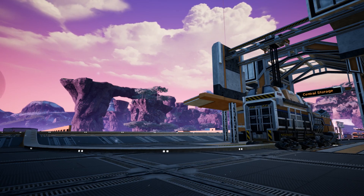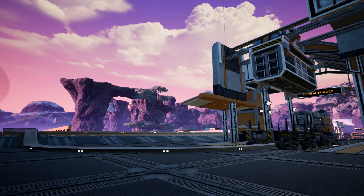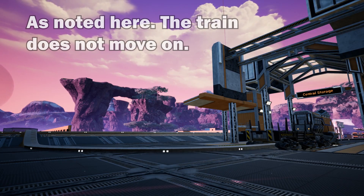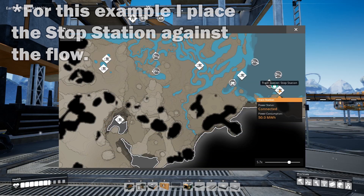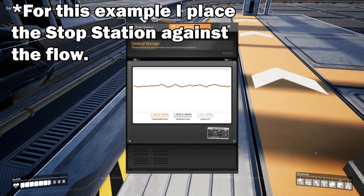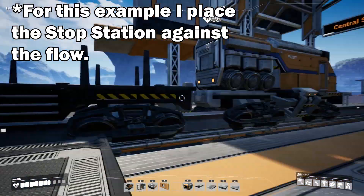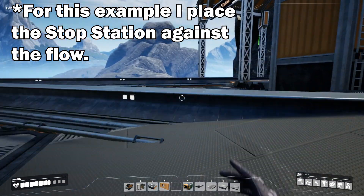The idea is that we trick the train into believing it cannot arrive at the next station, causing it to freeze at its penultimate destination. So now we need to place the stop station so that it joins the rail network following the flow line of the rail so that a train cannot enter the station. Also don't loop the station onto the network as this could cause you some issues.